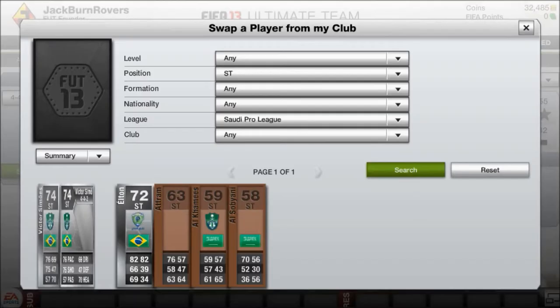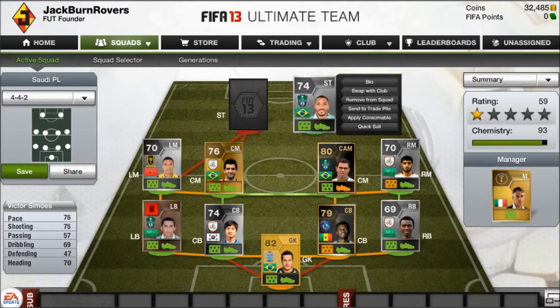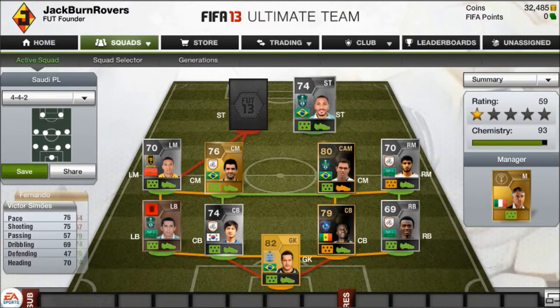On to my first striker — Victor Simozia. He's pretty good for a silver with 76 pace, 75 shooting, and 70 heading. He also links up well with another player because they're from the same club.